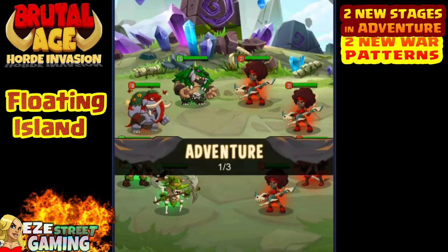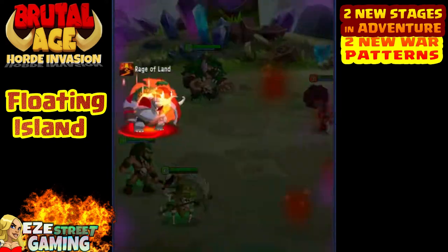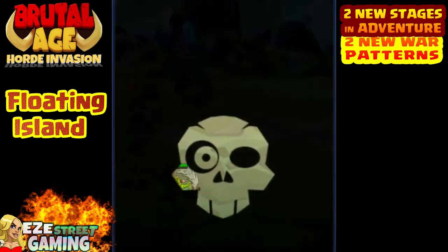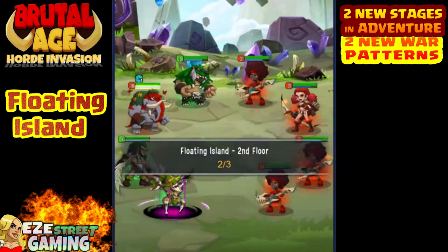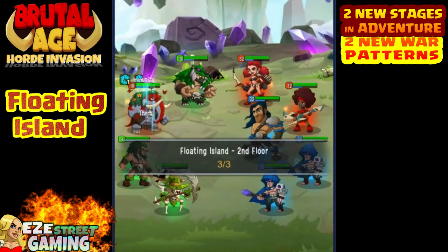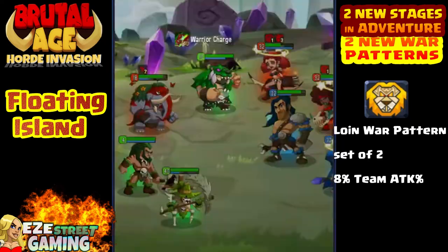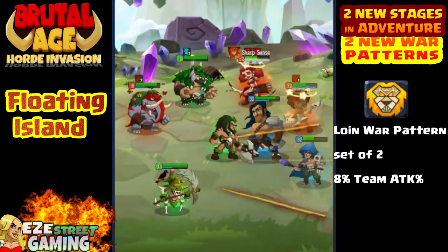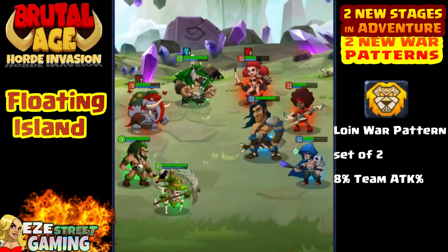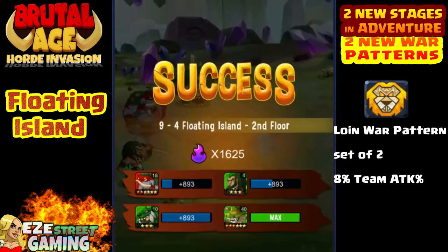Floating island — you're not gonna be able to get through this with the same partners as before. If you remember, the cave was the most challenging island so far and had all the red berserkers that would team up on you. These are much more difficult, especially in purgatory stage. You're gonna need level 40 heroes to beat purgatory in either the floating island or the magic island.